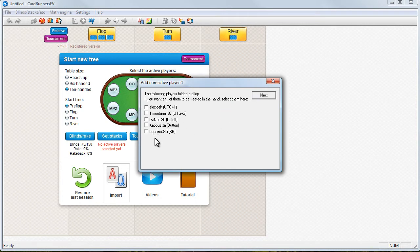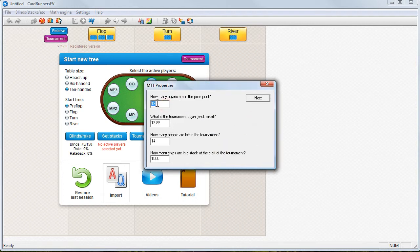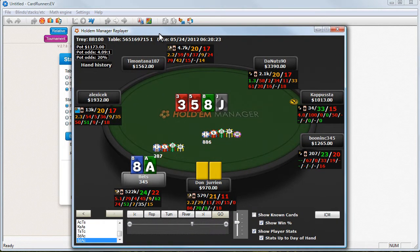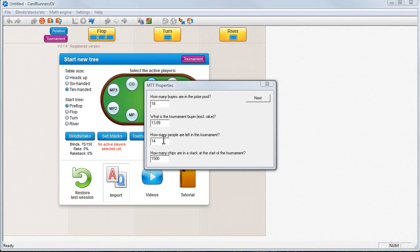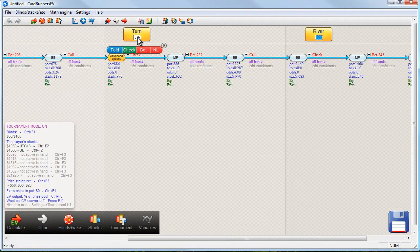None of the other guys are going to be involved in the hand, so we don't check any of these boxes. We hit next. This hand has been identified as a tournament. Are there currently more than one table going? Yes, there is — it's an 18-man, so we say yes. We say there are 18 buy-ins in the prize pool. The tournament buy-in is 1389. How many people are left? We had seven here, but we don't really care whether there are six or seven at the other table — it makes no difference. We'll say 14 people total left. The starting stacks were 1500 — these are just to get the ICM right. We hit next, and here's the tree from the beginning to the end as it was played, with the board read until the turn.